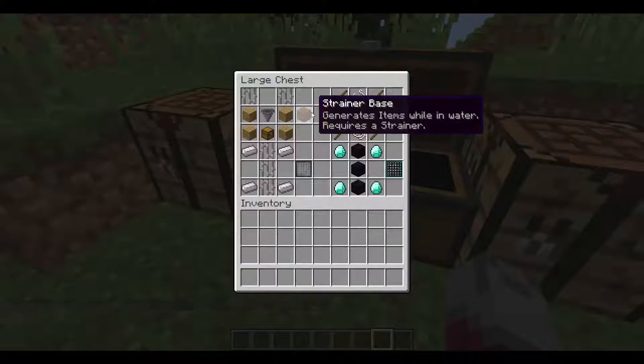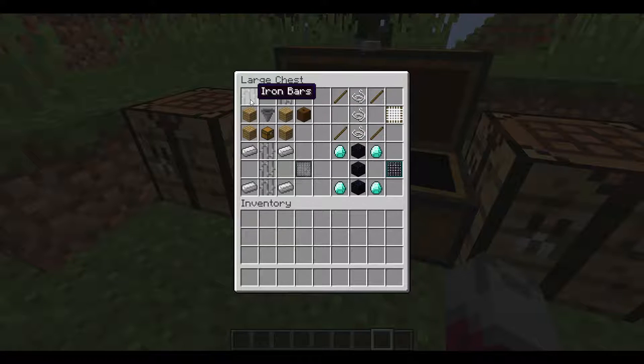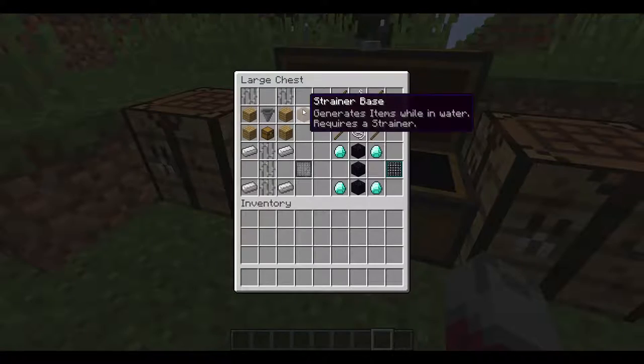First you're going to need a water strainer base. It generates items while in water and requires a strainer. You are going to need two iron bars, four oak wood, a hopper, and a chest to get a water strainer.